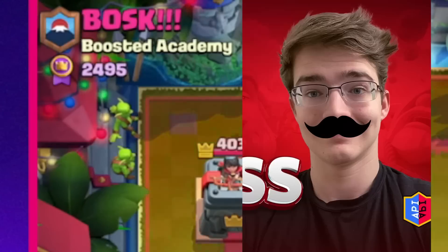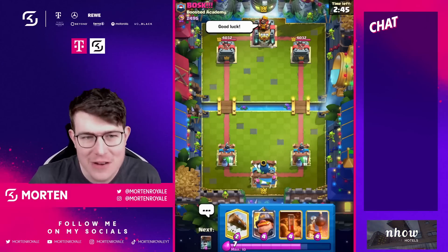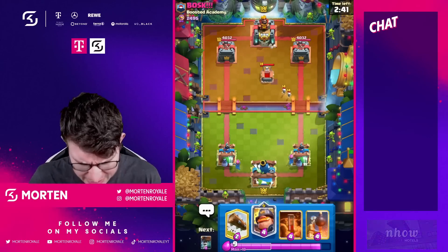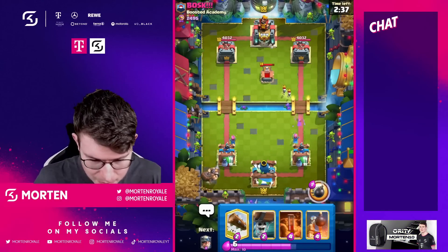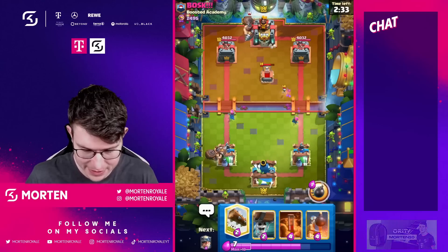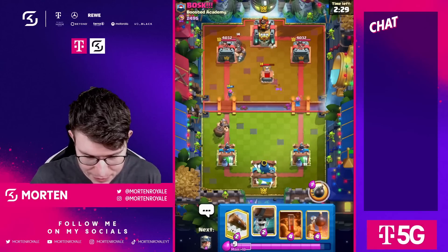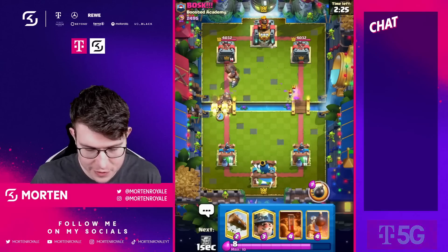Game one versus Bosk — good luck to him. This deck is one of my favorite decks of all time, though I'm also getting a bit annoyed of it. He plays just the Tombstone, so I'm going for the Mighty Miner. He drops his Mighty Miner in the back. I could log it but most likely the Archers are going to finish it off anyway, so I'm going for the Wall Breaker.